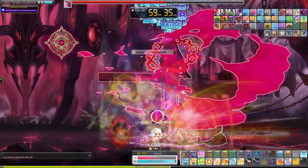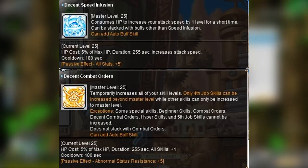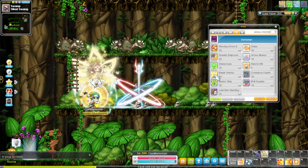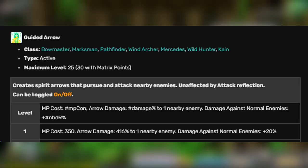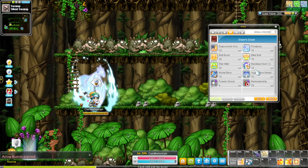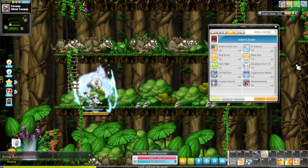The general buffs are as follows: Decent Speed Infusion, Decent Combat Orders, Frost Prey, Sharp Eyes, and Maple Warrior. You have two toggles: Guided Arrow, which isn't used until level 225 and beyond when you have enough node slots for this skill, and Reckless Hunt, which will be a passive in the Ignition patch.